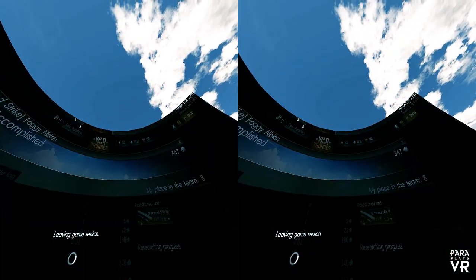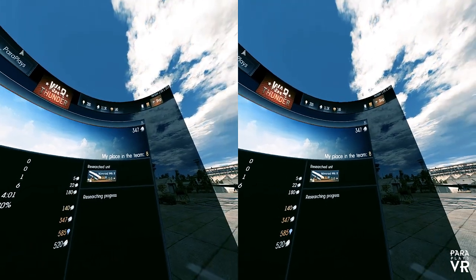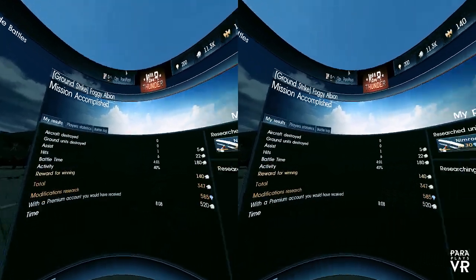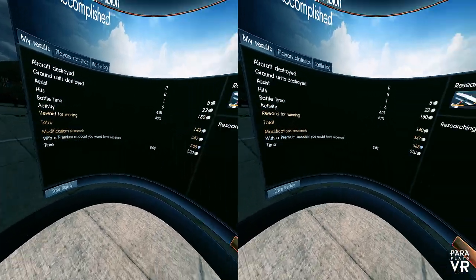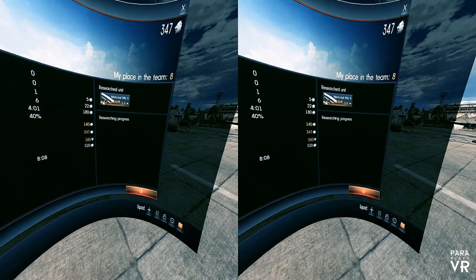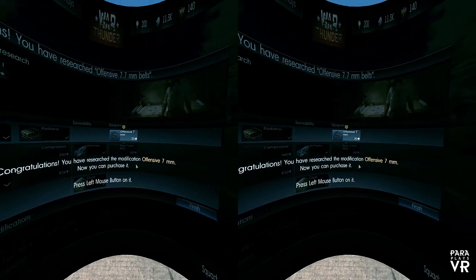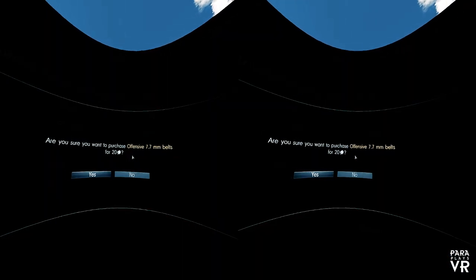Just download it on Steam — it's free. One tip: right-click once you've downloaded it and make sure 'Run in Steam Theater' is ticked so the game will work. Boot the game up as normal but not in VR mode. Go into the options and you'll see a button for Oculus mode — click that, restart the game, and it will automatically boot up Steam VR for you.